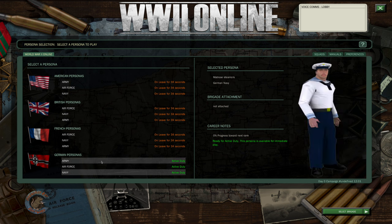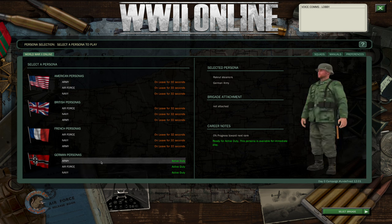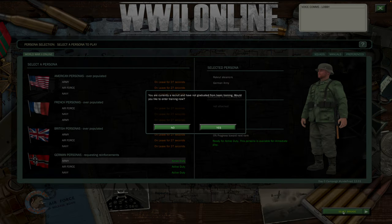You could also do Air Force or Navy, but it's really advisable that you start with the army. Then you would go down here — you can either double click or select brigade. I'll go ahead and select brigade because that's easier.